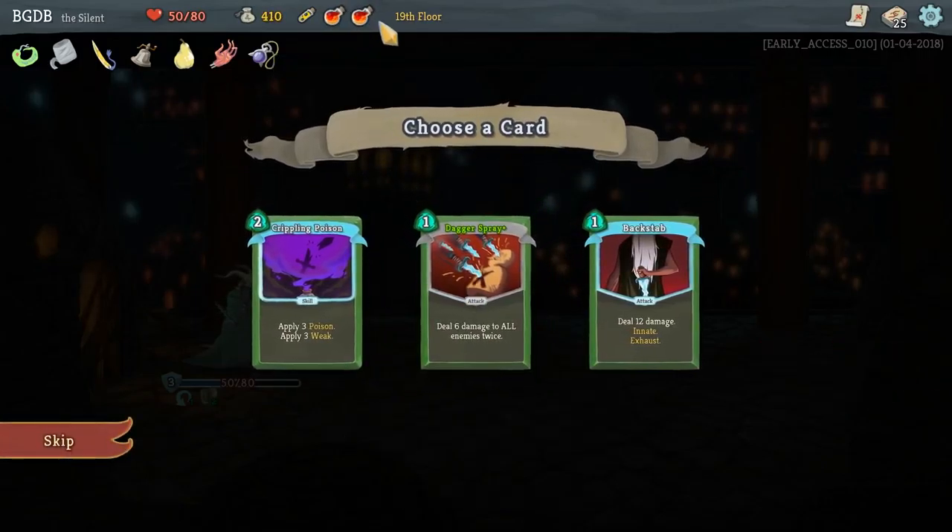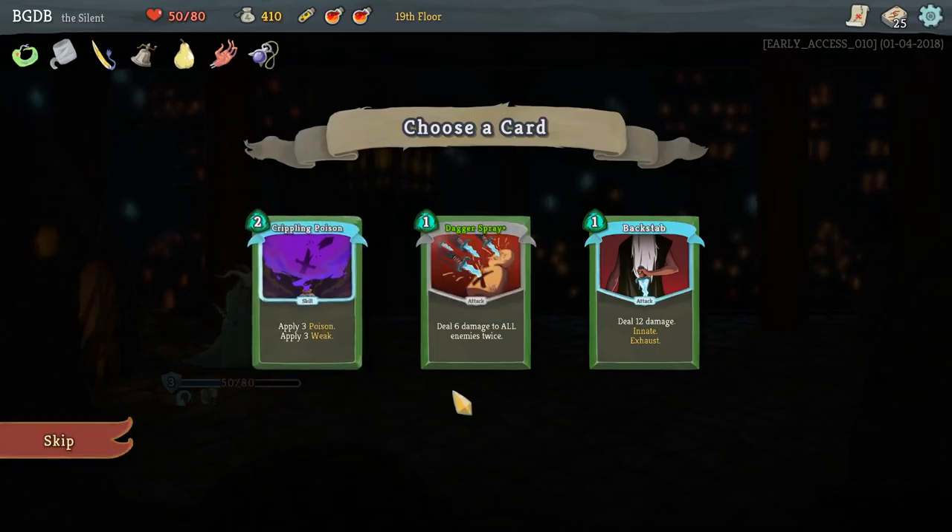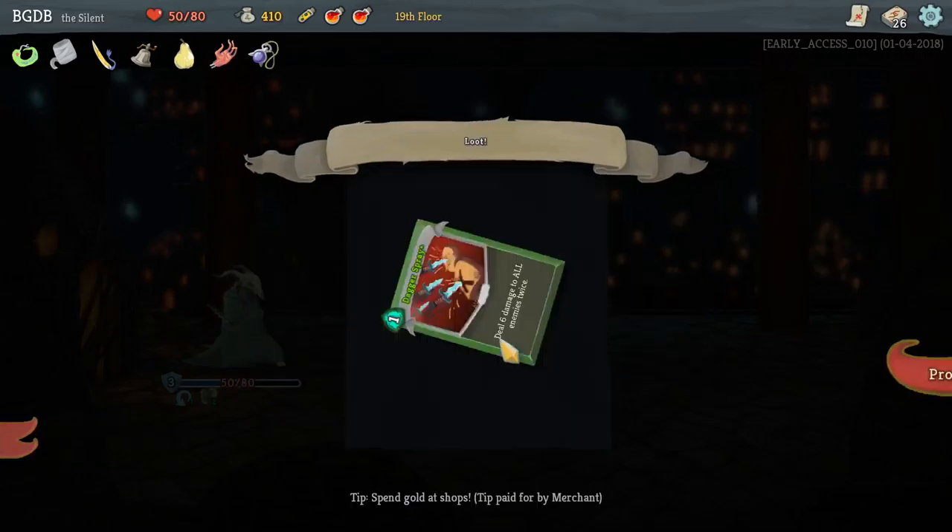Drew gold. I keep forgetting I have potions, but none of them really matter. Crippling poison - not worth it. Six damage? I guess we'll go with that.